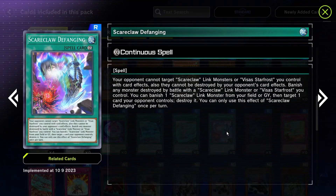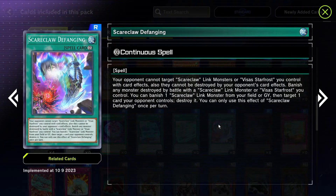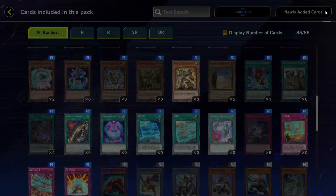The Scareclaw link monster is unaffected by monster effects on the field except for link monsters, can't be destroyed by card effects, can't be targeted — and when a Scareclaw destroys a monster by battle, it's banished. You can also banish a Scareclaw link monster on the field or in the graveyard to target and destroy one card your opponent controls. This makes your Scareclaw link monster into virtually an indestructible tower — it's not going to die unless your opponent has a link monster with 3000 or more attack that can crash into it. Extremely powerful card.